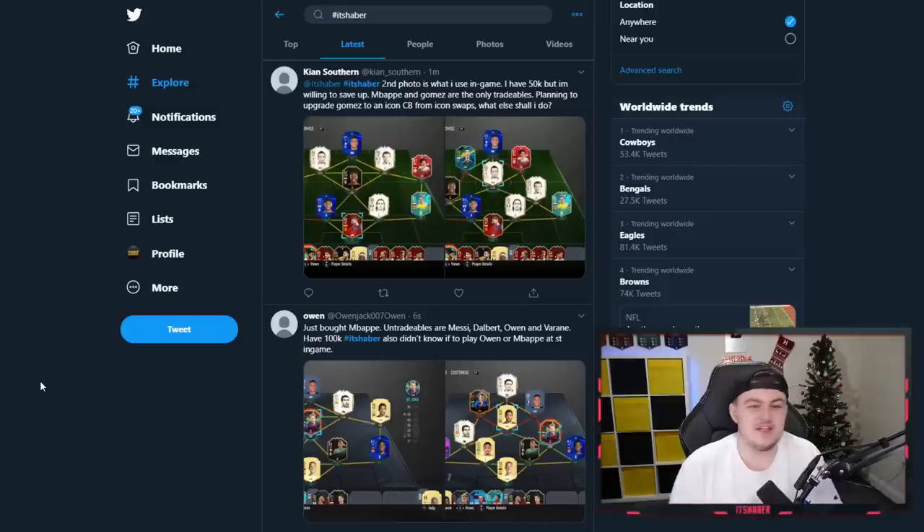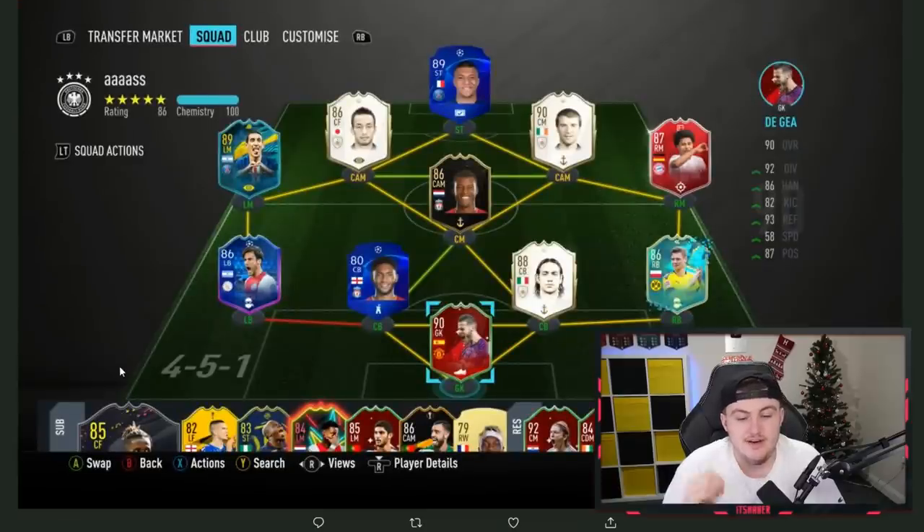The first one is going to be from Kian Southern. The second photo is what he uses in-game. He has 50,000 coins but is willing to save up. Mbappe and Gomez are the only tradables, planning to upgrade Gomez to an icon centre back from icon swaps. What else should he do? It's a good question. It's a nice team - I like the layout of it. In-game, obviously, you're playing this.